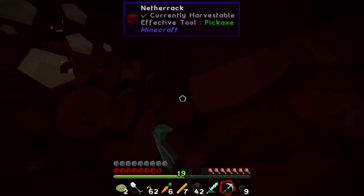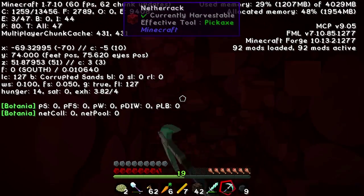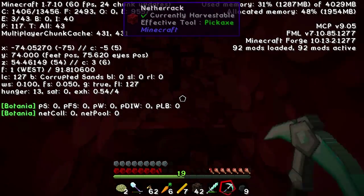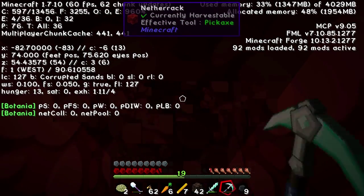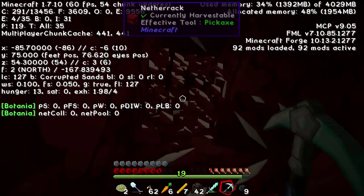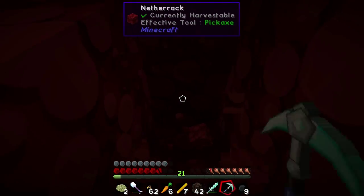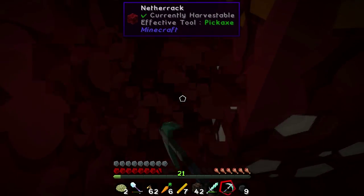Seriously, how much further up do I need to dig? F3 says I need y to be 70 - we're at 74. Let's dig right. X needs to be negative 98, so I was digging in the right direction but along the wrong axis. We're like a quarter of the way there. Here's some nether quartz, may as well get this. We've gotten quite a few levels back too, which is good.